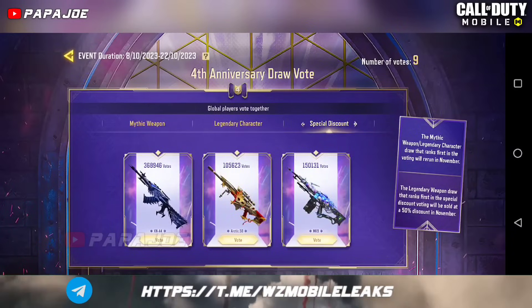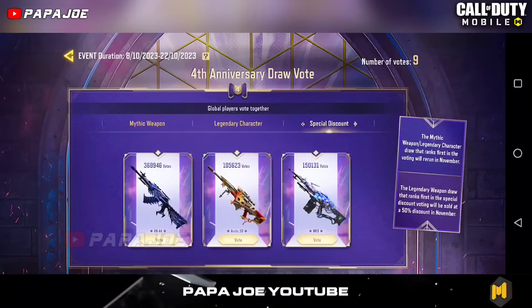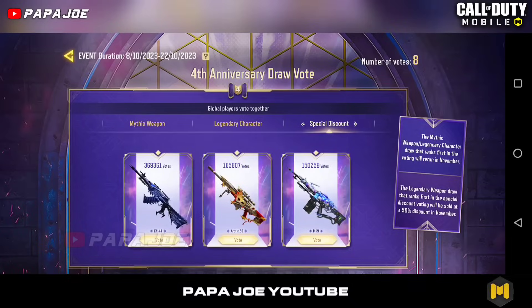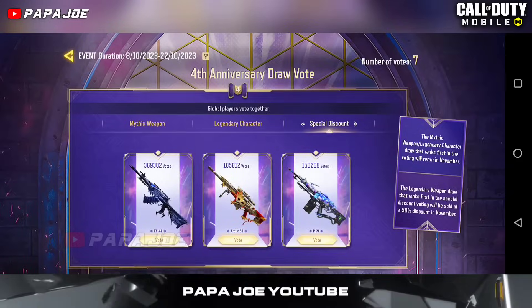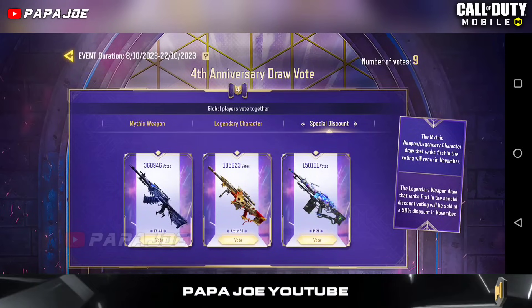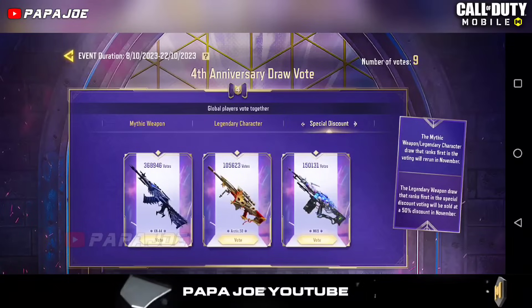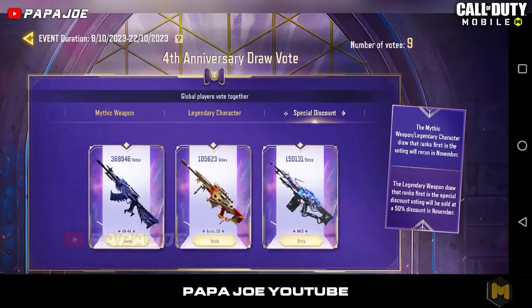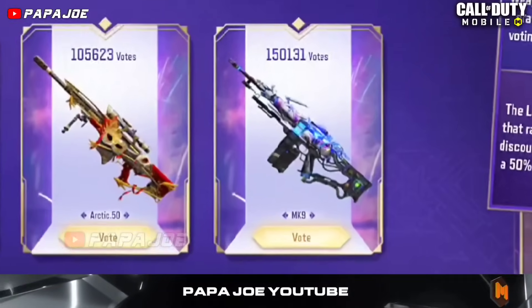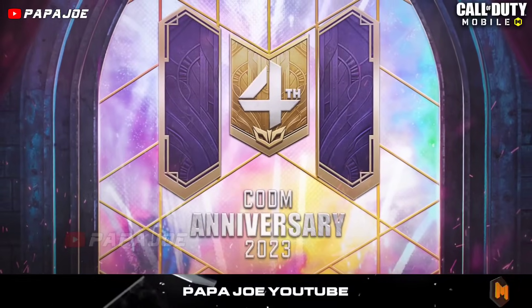In the third tab, Special Discount, we can see the 3 Legendary skins that will be released in the next season with discounts. The first place in the Special Discounts category will be released with a 50% discount, and the second place will be released with a 25% discount. Currently it looks like the Legendary KN44 skin is in first place and will most likely be released with a 50% discount. In second place will most likely be the new Legendary Brune MK9 Blueprint, which will be released with a 25% discount for the 4th anniversary.